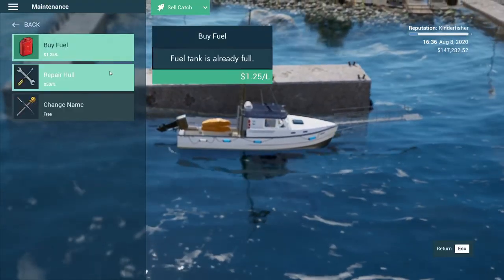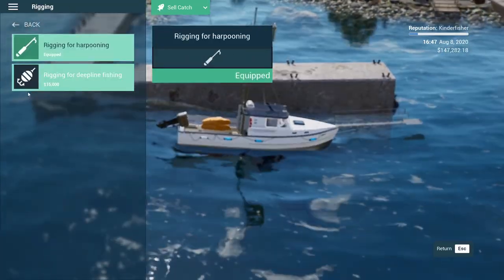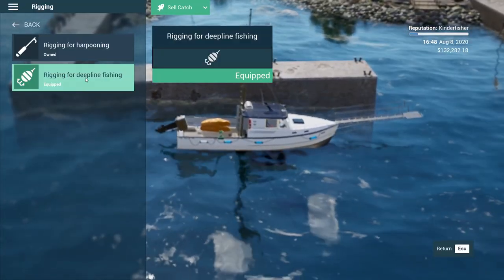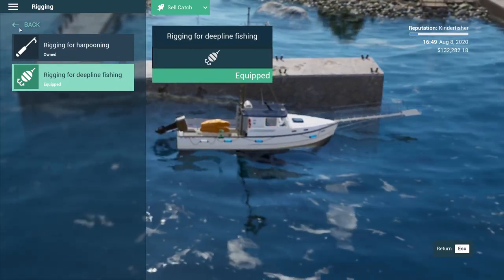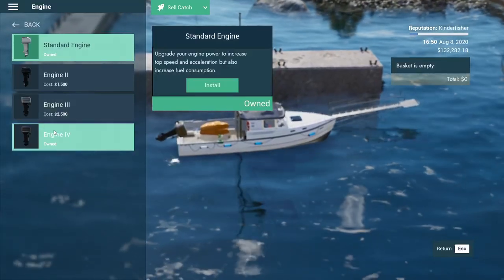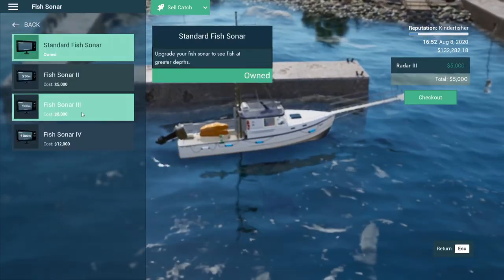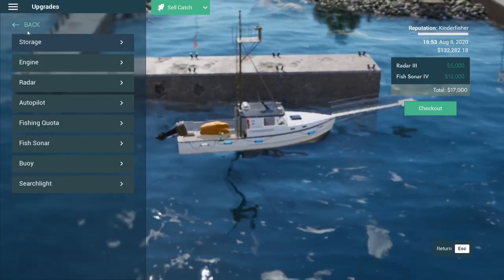Let's first get some fuel in this thing so we don't run out. How's my hull doing? I need a 34 cent repair — I guess I can afford it. Let's change our rigging to deep line fishing. That's going to be 15 grand right there. We're going to get away from harpooning. I don't know anything about deep line in this game, so hopefully we can figure it out. I also noticed I still have my engine upgrade but I don't have the autopilot. I think I won't buy autopilot for right now, but I definitely want a really good radar. It makes sense to get a good fish sonar now because we're going for deep fish, so let's buy the best one just because we can.